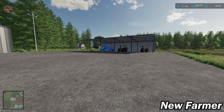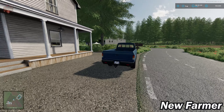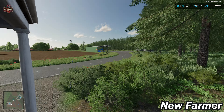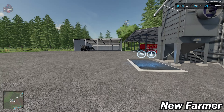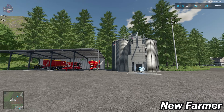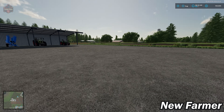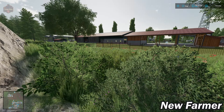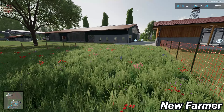Taking a look at our starting farm area: we have our farmhouse at the roadside with our pickup truck, a sleep trigger at the side door, the base game silo, dump and fill points, flood lights, and large open sheds for our machinery. Everything here can be sold if you wish to redo things. Just across the way, into town, we have several of our animal areas.